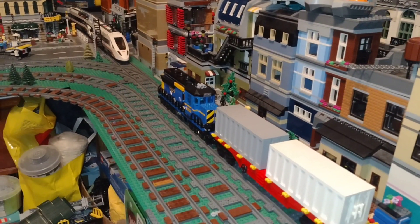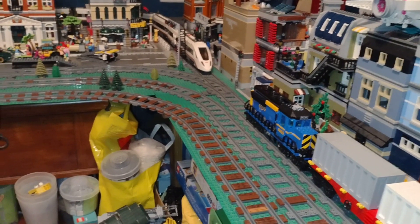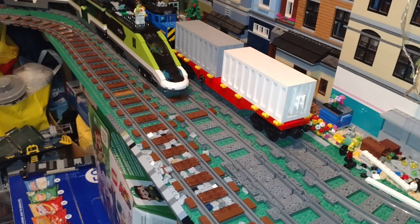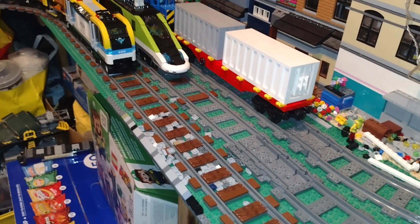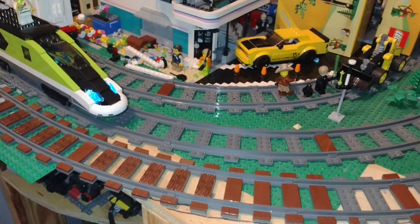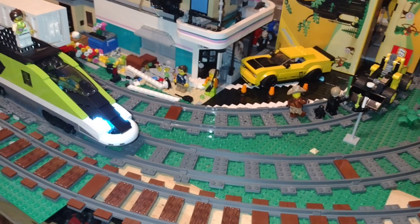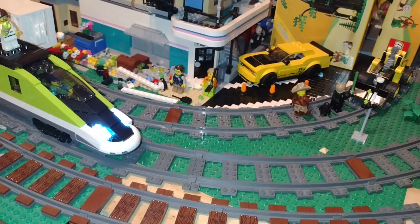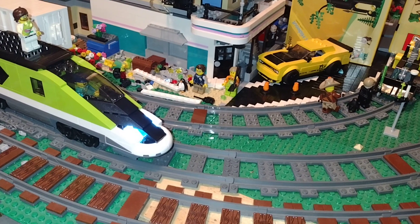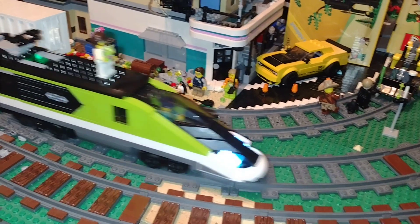Something else I wanted to show y'all - of course we know that the new passenger train came with lights. I do have those set up as well. Let me stop this guy and bring this guy forward a little bit and turn them all the way up. Unfortunately, the new Powered Up system only has two ports, so you can only hook up two items - you can't stack them like you could with the old Power Functions.